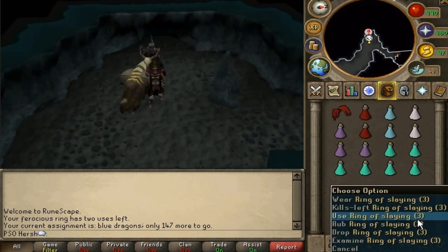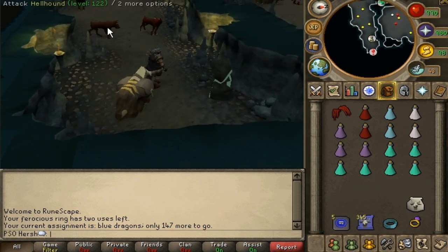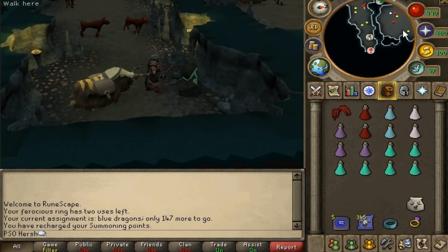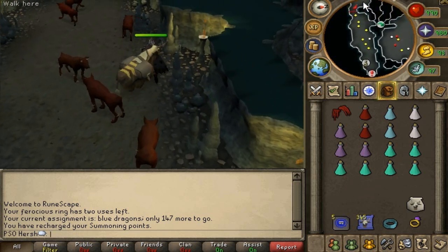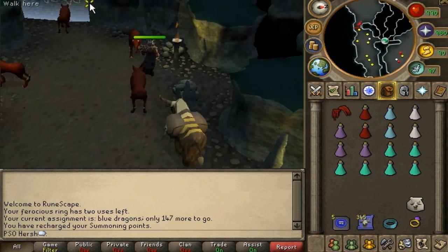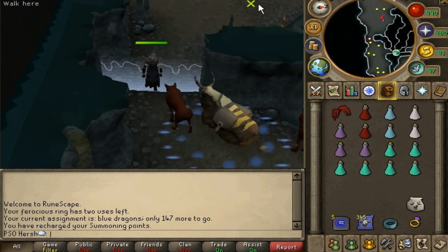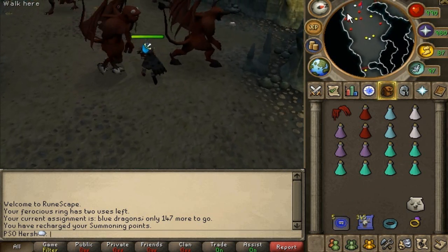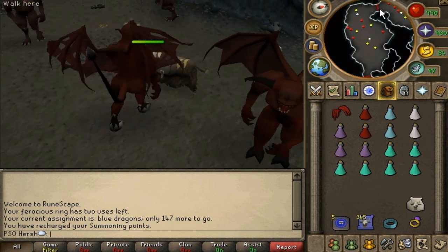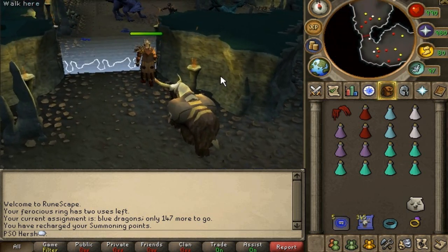You can teleport to Kuradal's dungeon if you have a ferocious ring. If you don't, you have to jump inside the whirlpool next to the barbarian outpost. It's the fourth room in, I think - before gargoyles or abyssal demons. Using this method, as I mentioned, you get 25 to 30k experience per hour. It's decent, and you're always guaranteed at least a 2k drop.